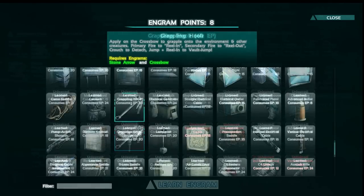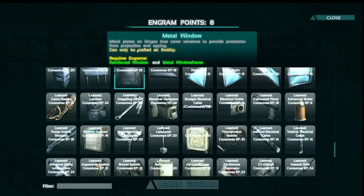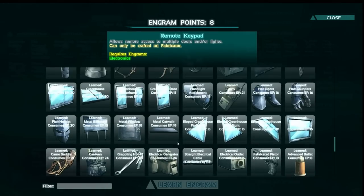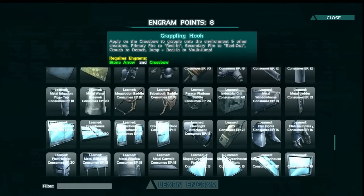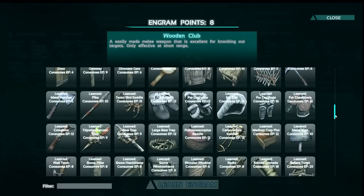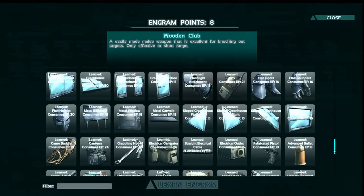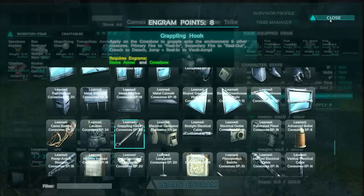One interesting thing I'd love to mention is that it doesn't say where it's crafted. As you can see here, other items say 'can be crafted in smithy' or 'crafted in fabricator' — everything says where it can be crafted. The grappling hook doesn't say where it can be crafted, giving the impression you could craft it on yourself. Well ladies and gentlemen, let me disappoint you — you can't. I have it learned and as you can see, nothing.